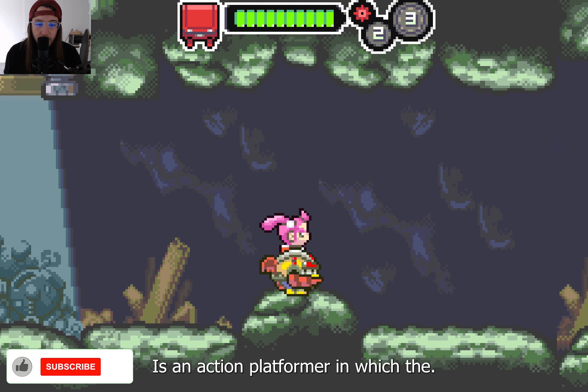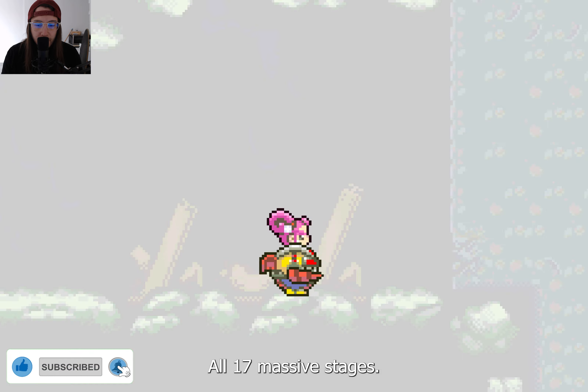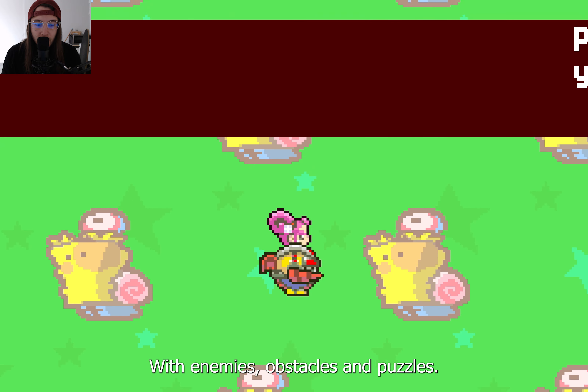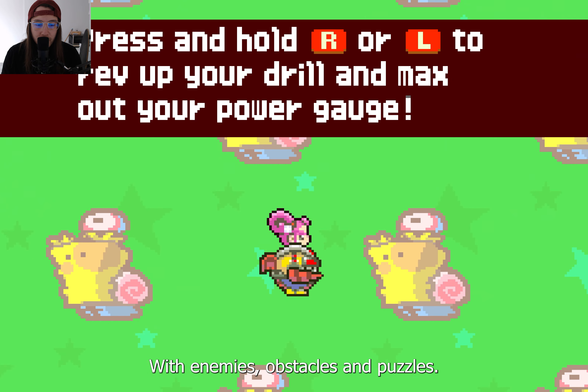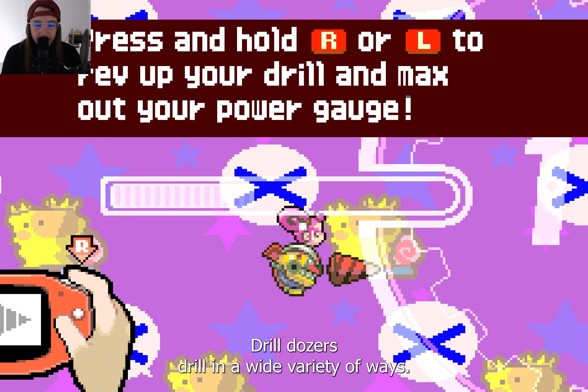Drill Dozer is an action platformer in which the player controls Jill and her Drill Dozer. All 17 massive stages are flooded with enemies, obstacles, and puzzles which force Jill to use the Drill Dozer's drill in a wide variety of ways.